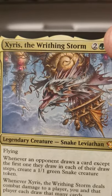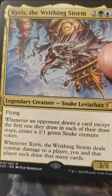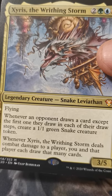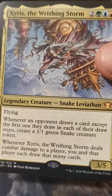Are you guys ready for this? Xyris the Writhing Storm — yeah, I'm gonna go with Xyris. Snake Leviathan. Oh, oh yeah — look at that! Borderless Shark Typhoon — borderless, what do you call these? Extended art? I don't know.